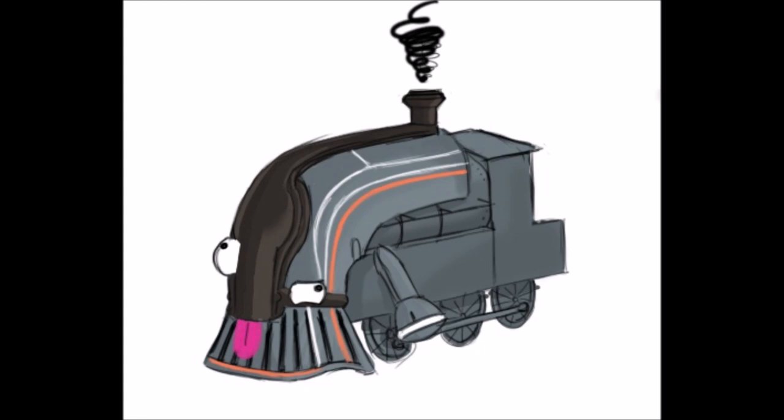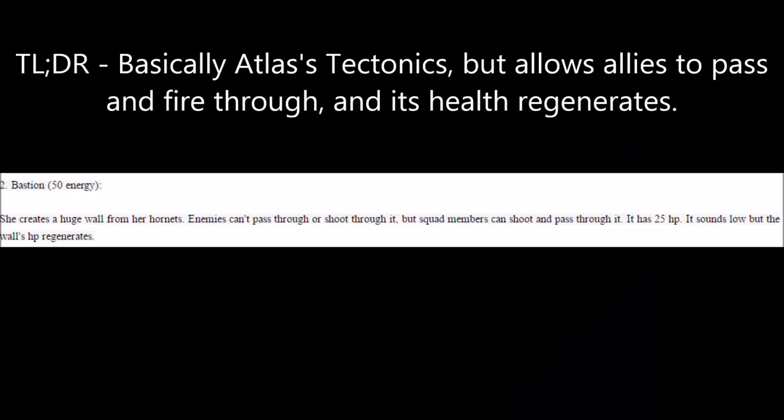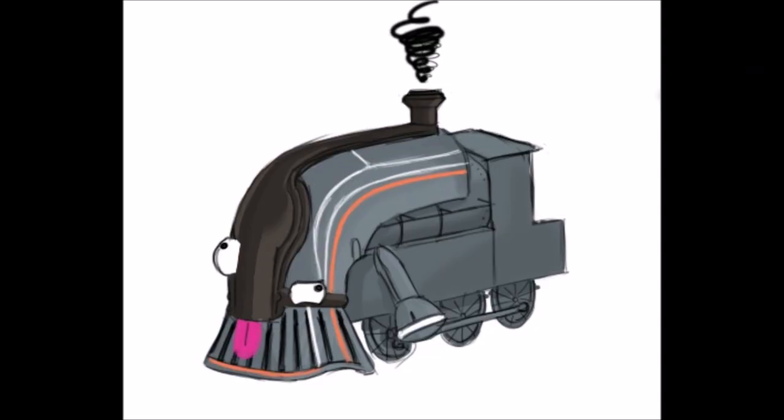The only gripe I have with Hive is that the health is absurdly low. With only 50 health, Hive would literally be useless outside of level 10 areas. Hexa's second Queen ability is Bastion. Hexa creates a wall of Hornets, preventing enemies and bullets from passing through, but allowing allies to pass through and fire through. Bastion's health is low, but it regenerates over time. The regenerative barricade sounds really appealing to permanently block off an area, but the low health sets it back.